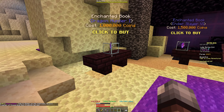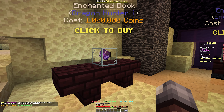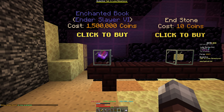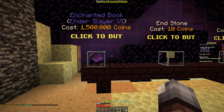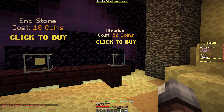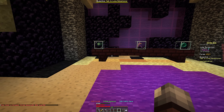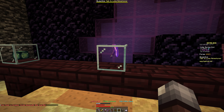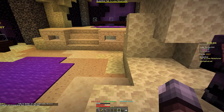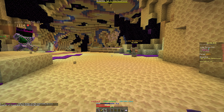The Pearl Dealer's shop sells Dragon Hunter I for a million coins, Endslayer VI for 1.5 million coins, end stone for 10 coins each, and obsidian for 50 coins. There are some other items I can't preview inside the shop interface, but that's what's available.